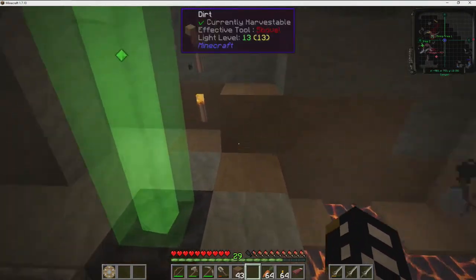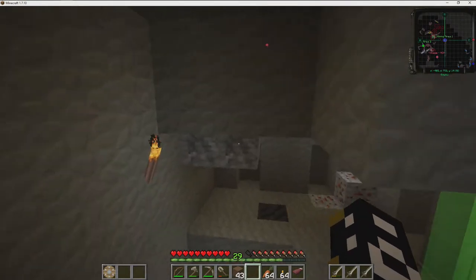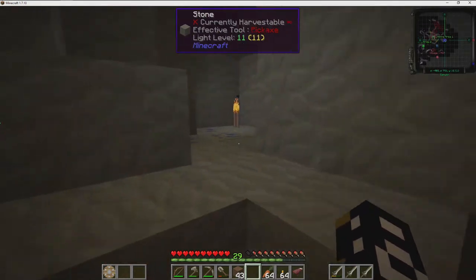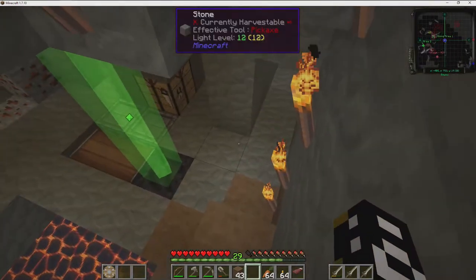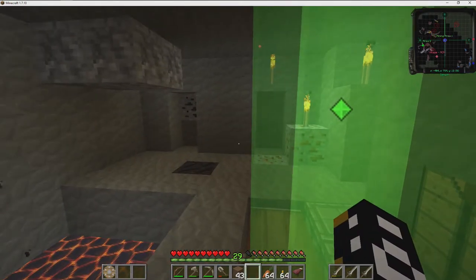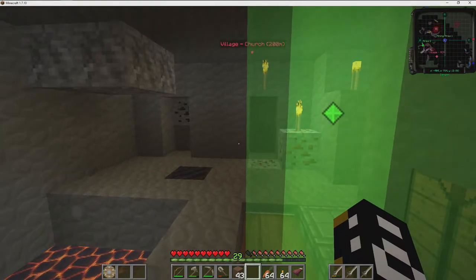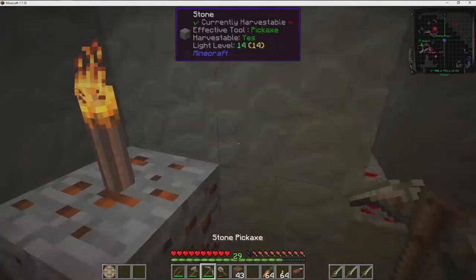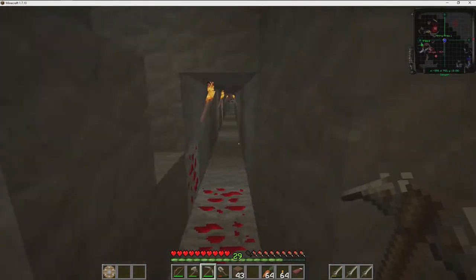So what I did was I came down, went down this way. There was a cave section. I came down all the way down, and went to — the Y position is 12. That's where you normally find lots of diamond and a lot of good stuff. That's where I started, and then I can do some mining shafts going that way.